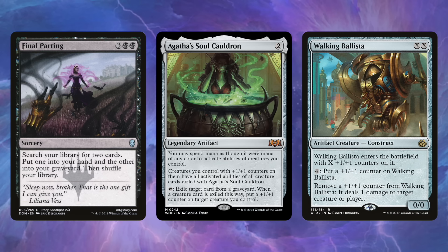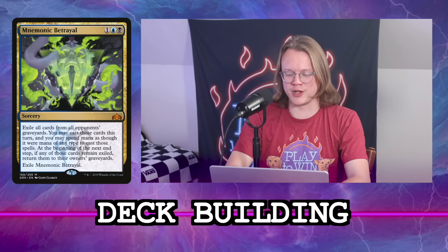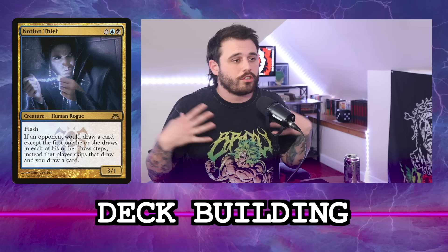Thassa's Oracle and Demonic Consultation are backup win conditions. We're putting in Mnemonic Betrayal too — it's one of the best backup win conditions in the format. If we put Mnemonic Betrayal in, do we lean into Windfall? Only if we're playing Notion Thief, and I don't think we want Notion Thief. Let's start with mana production — that's the obvious stuff we don't want to miss.